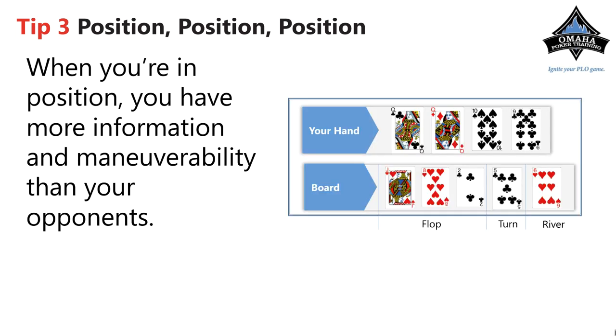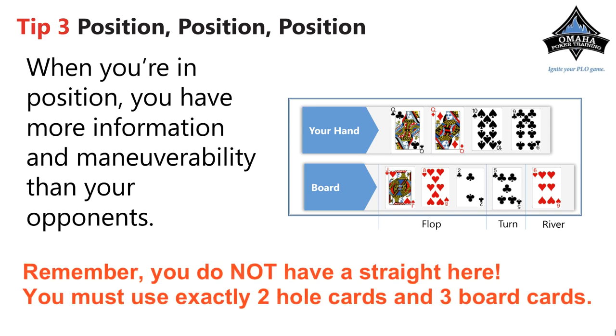Here's a perfect scenario. We have queen-queen-ten-nine and the flop comes jack-eight-deuce. The guy bets into us — he can have two pair, a flush draw, a bluff, or aces — but our hand is very strong. We're not going to raise because there's a flush draw out there and we don't have it, so we just call. On the turn another flush draw appears and he bets again, but we still have a very strong hand and we've now picked up a flush draw which is kind of disguised.